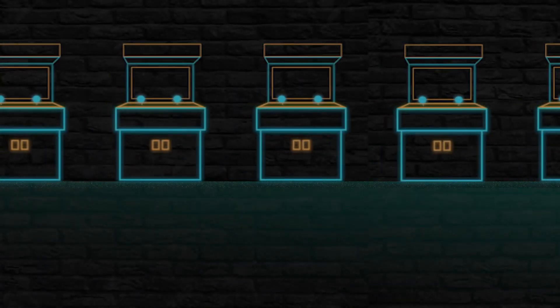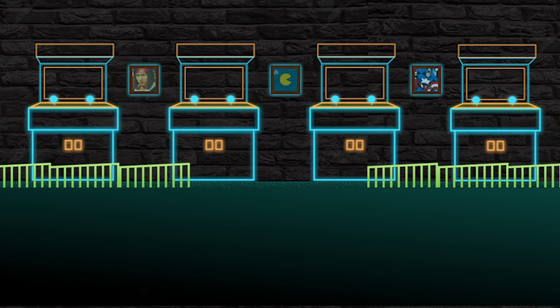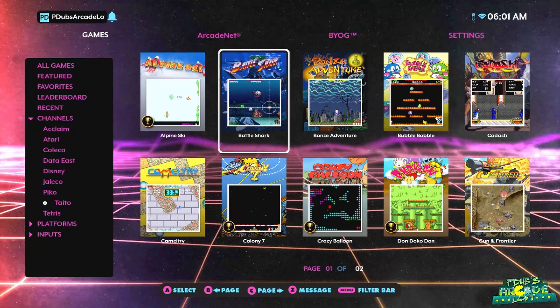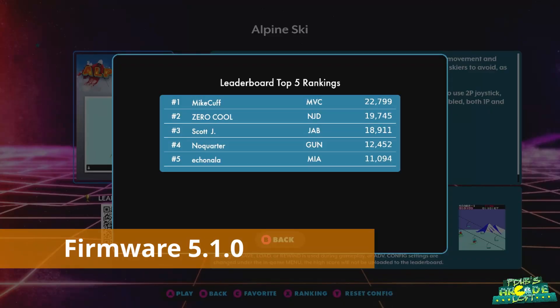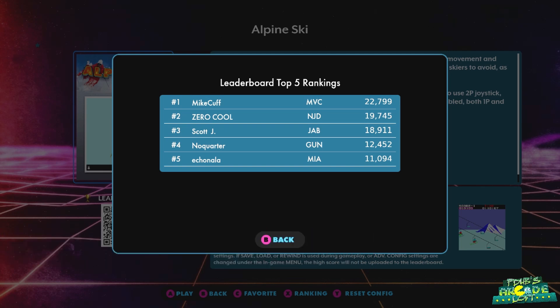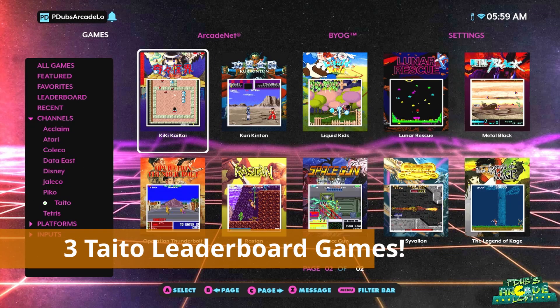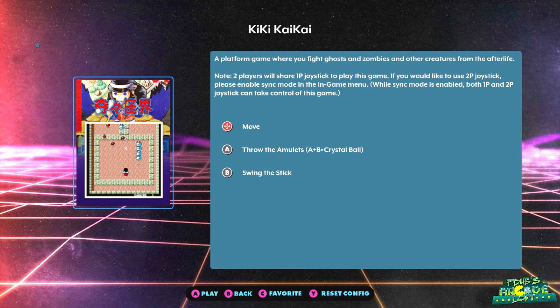Let's take a look at the firmware 5.1.0 update. First thing to note: they did fix the high score issue with Alpine Ski — it was not saving high scores correctly, but this is fixed in the firmware release. Speaking of Tido, three more Tido games will be added to the leaderboards, including Kiki Kai Kai.